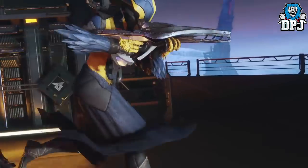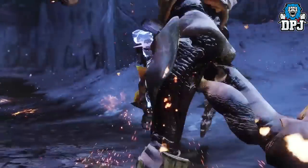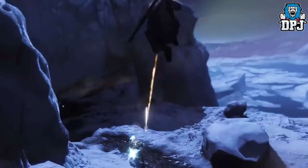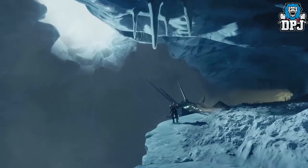We also get another look at the Polaris Lance and the Huckleberry, as well as the Zhalo Supercell — I cannot wait to get my hands on those. We also get another look at that giant boss creature and he looks terrifying indeed.